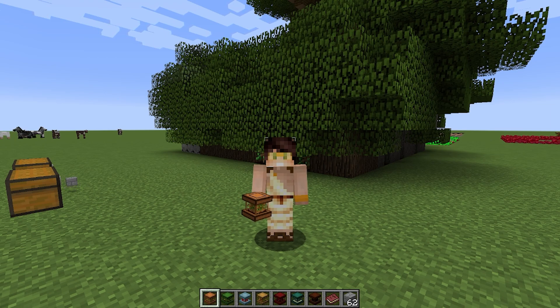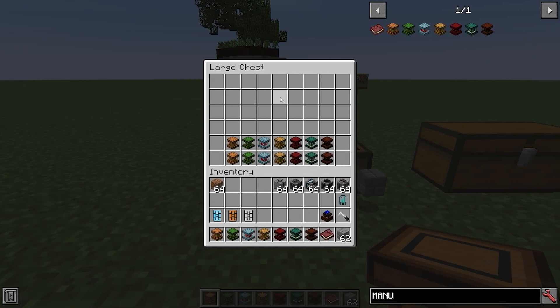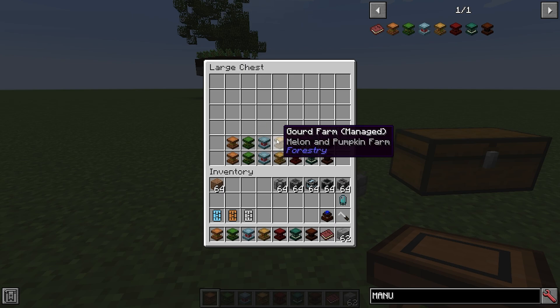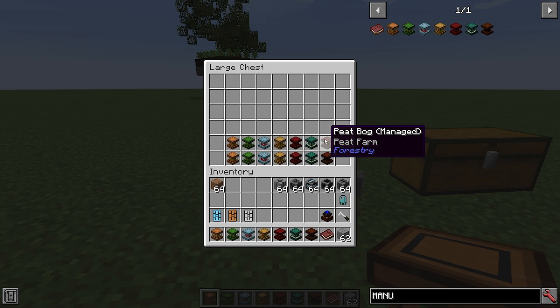Today we are going to be looking at Forestry farms. There are technically three types of farms: managed and manual, and then the larger farm multi-blocks. There are seven different types of farms: the arboretum, which is a tree farm; the farm, which is a crop farm; the mushroom farm for mushrooms; the gourd farm for melon and pumpkins; the infernal farm, which is for netherwort; the chorus flower and ender lily farm, which is the ender farm; and the peat bog, which makes peat.